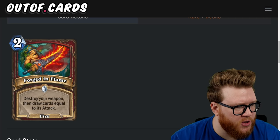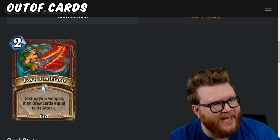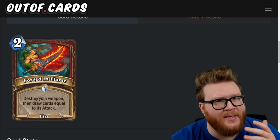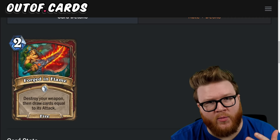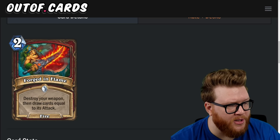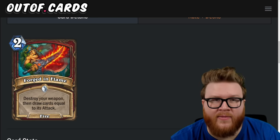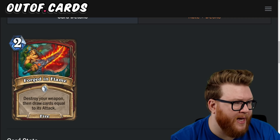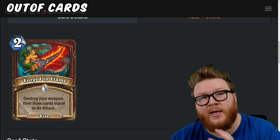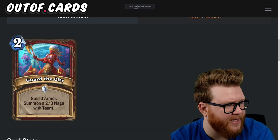Next is Forged in Flame, a two-mana spell: destroy your weapon and draw cards equal to its attack. It's a fire spell — potentially some Multicaster utility. This is potentially a lot of card draw and really interesting in Questline or Pirate Warrior where you get weapons every turn. You don't always want to go face, so using this to draw like three cards because you have a three-attack weapon might be worth it. There will be decks willing to sacrifice their weapon for upside — drawing three or four cards for two mana will often feel good. Four-star card.